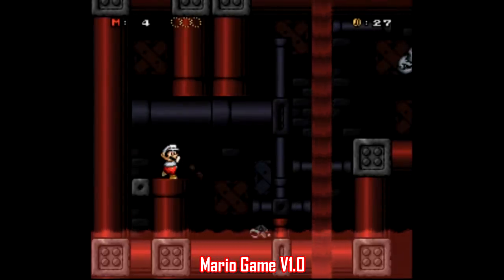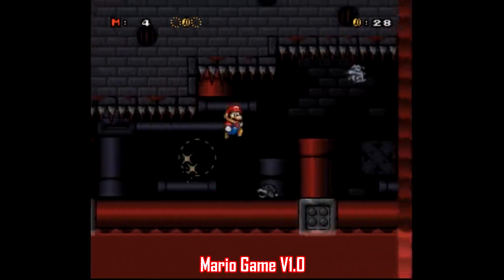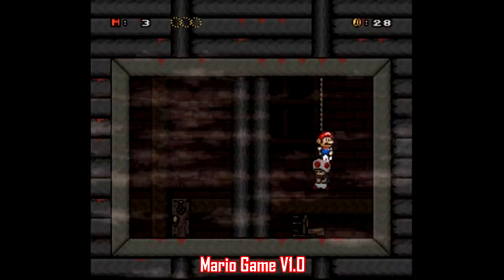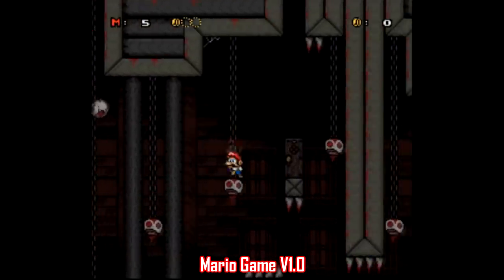Eventually you'll get to World 7, which is what you're looking for. You've got a really sparse soundtrack, enemies throwing their skulls at you, lakes and waterfalls of blood, and Yoshi heads — and Toad killing himself. This is pretty dark, and while it may take a while to get there, it's well worth it. This is one of the best ROM hacks I've played.